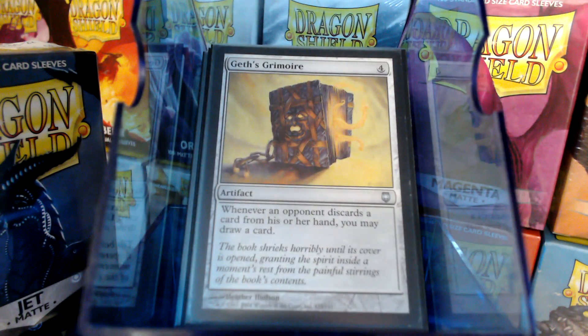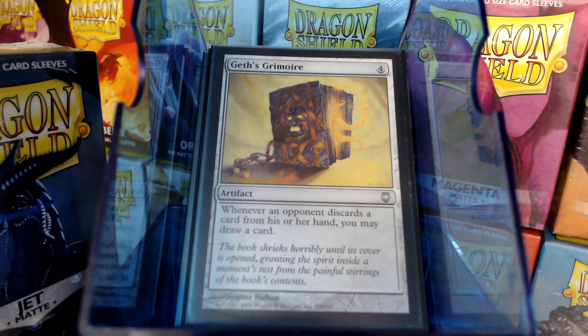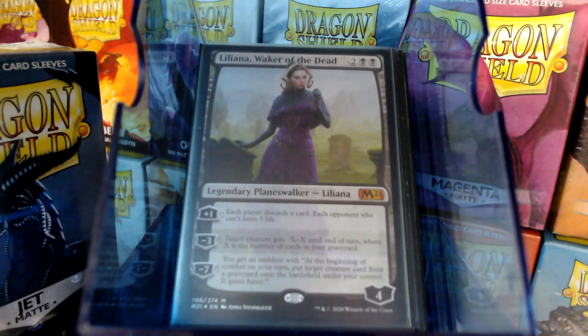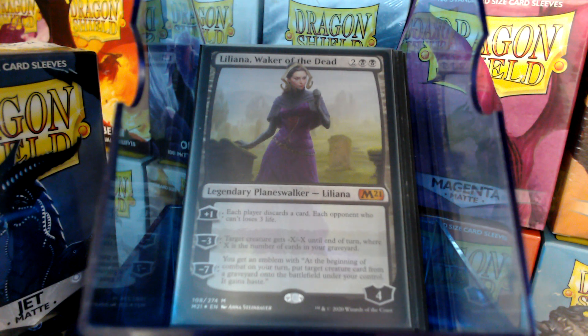And then there's Ghoulcaller's Bell — opponent discards a card, you can draw a card. That's silly right there. We also have a couple of Lilianas: Liliana, Waker of the Dead, mainly to get a creature at the beginning of combat on your turn. With them constantly drawing and discarding, the graveyards are going to fill up and they're going to have creatures there, so Waker of the Dead can bring them back.